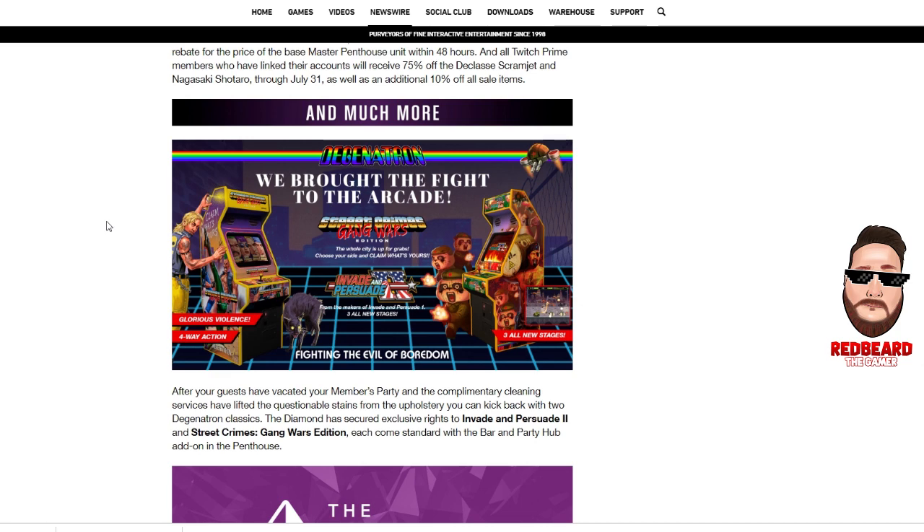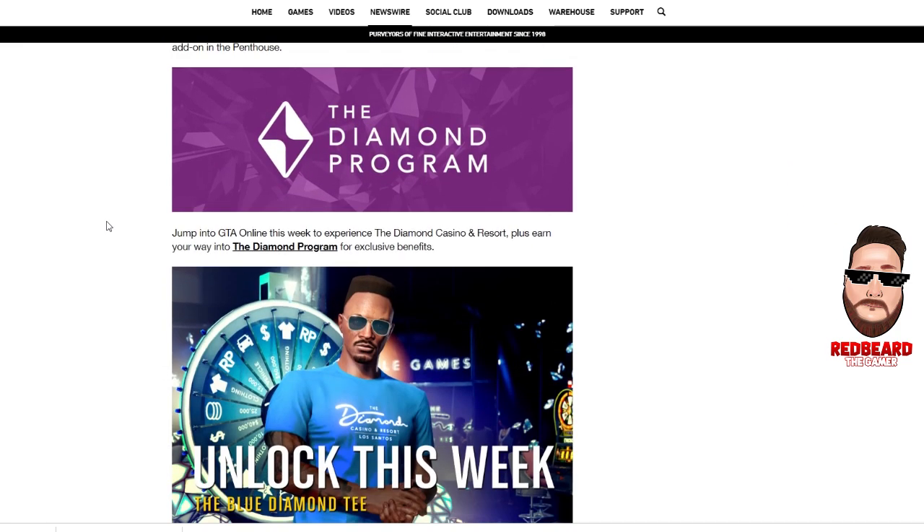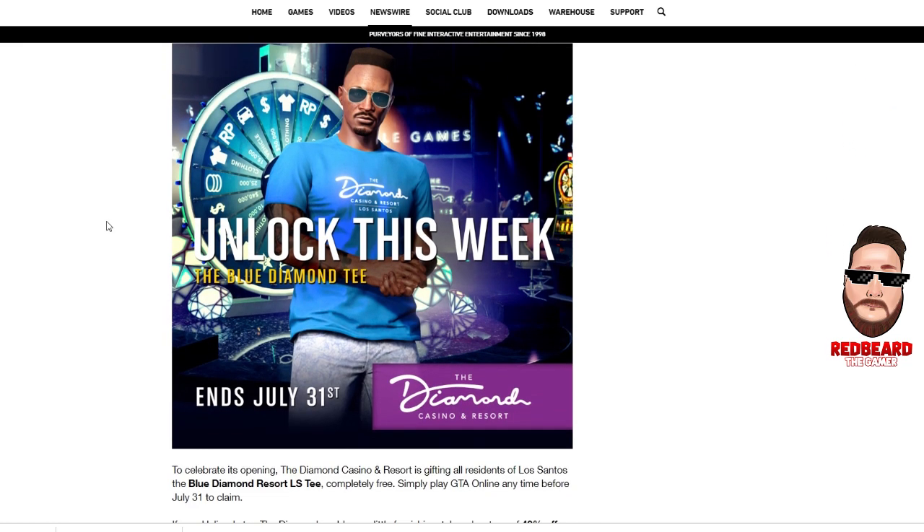The Diamond program has exclusive benefits that we went over before — there'll be a video at the top right going over all of those. This week everyone will get the Blue Diamond Tee shirt unlocked for free, and that ends July 31st.